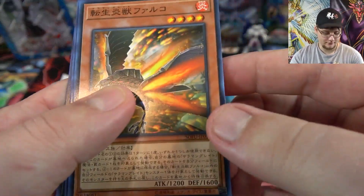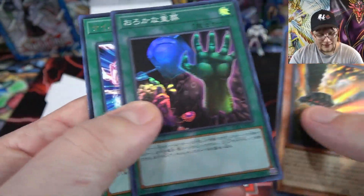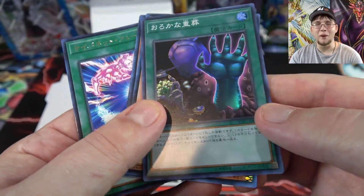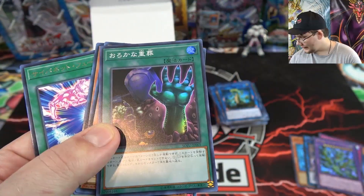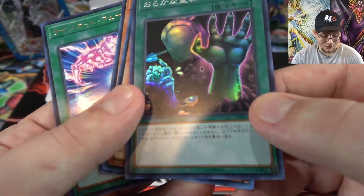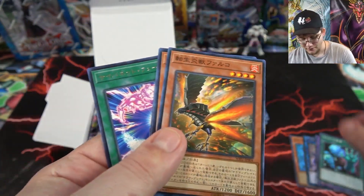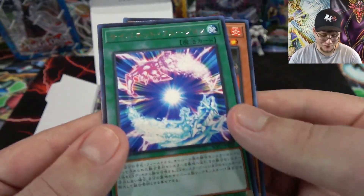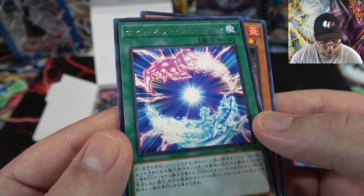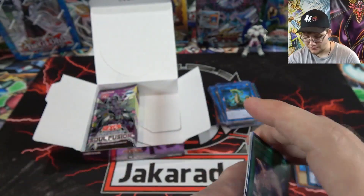Lots of Gravekeepers. Then we have the new Foolish Mass Burial — that's a Super Rare too. Looks pretty cool, another Foolish Burial-type card. And we also have the new Cyber Fusion card — Cyberse Fusion, or Cynet Fusion — yeah, I should have guessed.